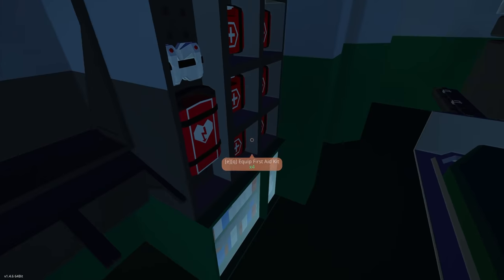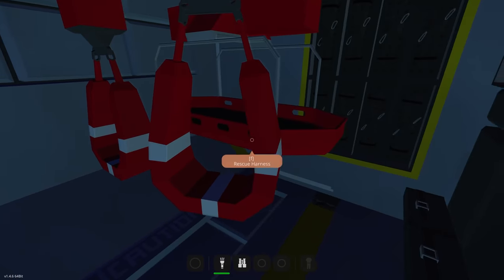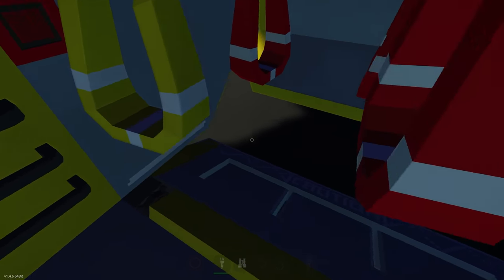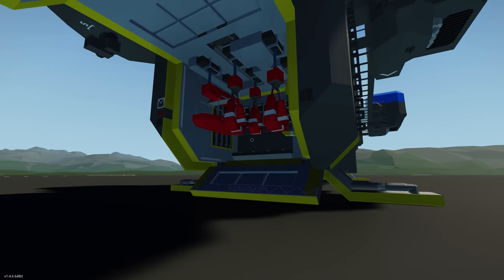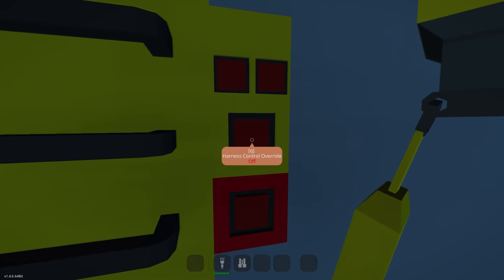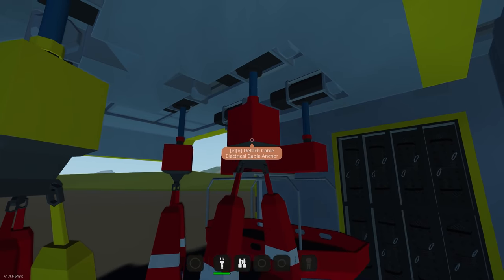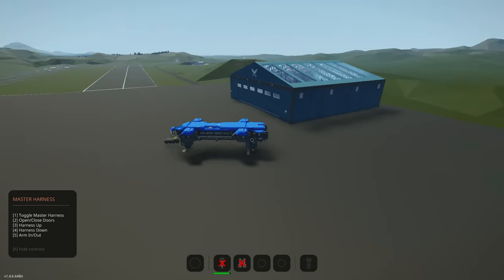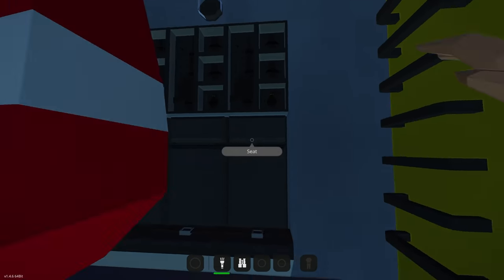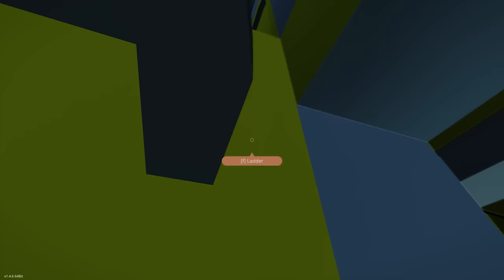There's a little computer terminal — cool. Heading down, we find a room with harnesses, stretchers, ammo, and weapons. There's a door that opens at the back — you can push equipment out from here. There's a harness control override and a master harness. I think we need power first before we can operate any of this — let's get the door closed and head back up.